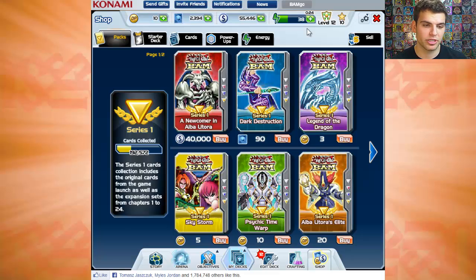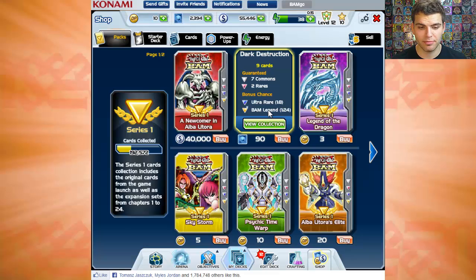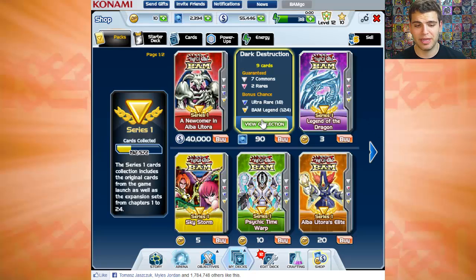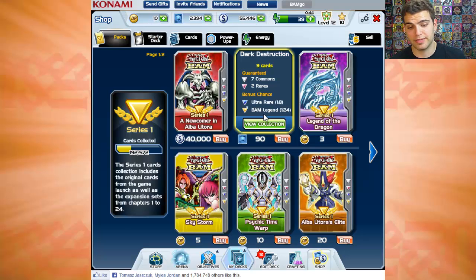In order to actually duel in story mode and gain points and cards, you have to use your energy. A lot of people end up spending money on this game so they can play more — that's kind of like a cash grab, which is most Facebook games. You can also straight up go and buy cards with DP points. DP points let you buy pretty much any Yu-Gi-Oh! Bam Legend, which is the rarest cards in the game.